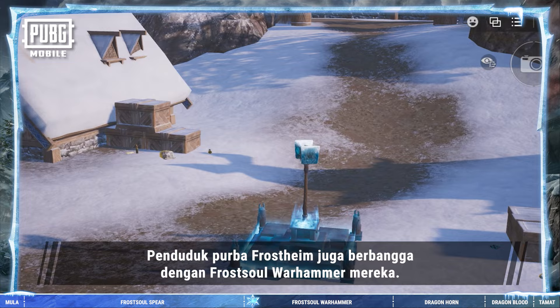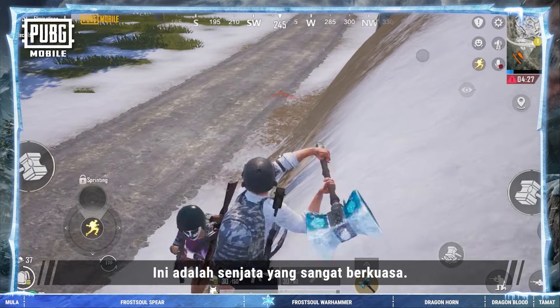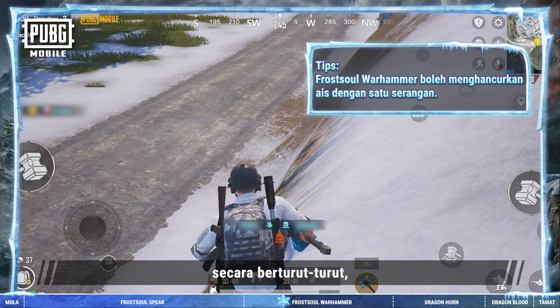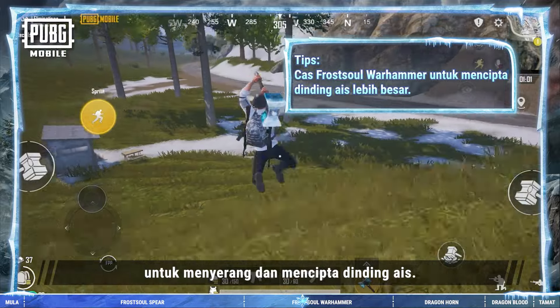Aside from the Frost Soul Spear, Frostheim's ancient dwellers also took pride in their Frost Soul Warhammers. This is a very powerful weapon. Tap repeatedly to bring three heavy blows down on enemies in quick succession, or hold to charge it and leap forward to smash down and bring up a row of ice walls.